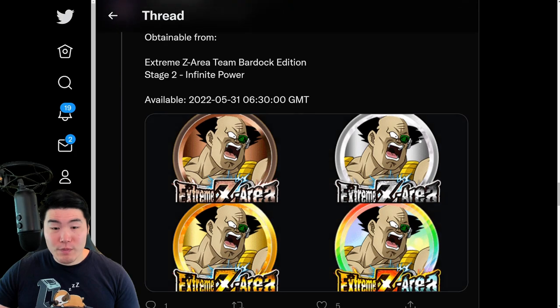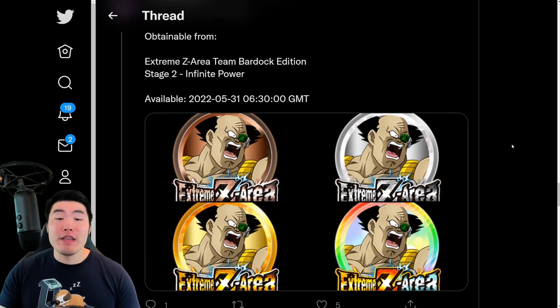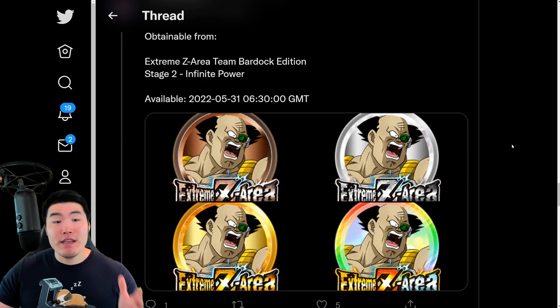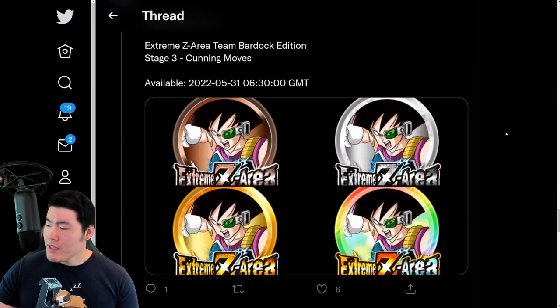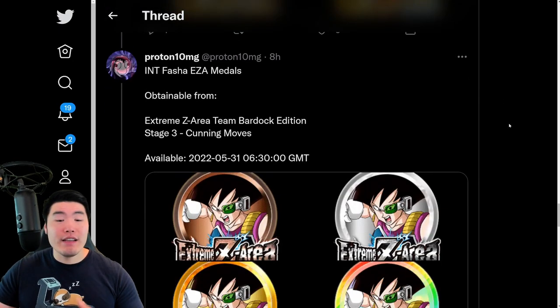We also have the Extreme Z Awakening Medals for two members of the free-to-play Team Bardock. More will be released over the coming weeks, but right now we're starting with Borgos and Fasha. When the celebration starts — in about 14 hours — we'll get the EZA stages for these two units, and then the stages for Tora, Bardock, and Shugesh will come out later.